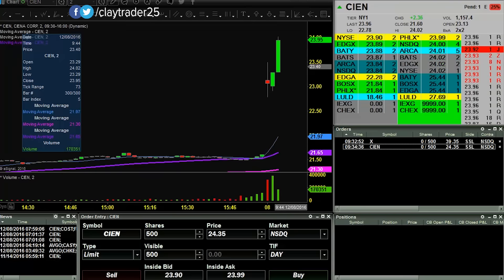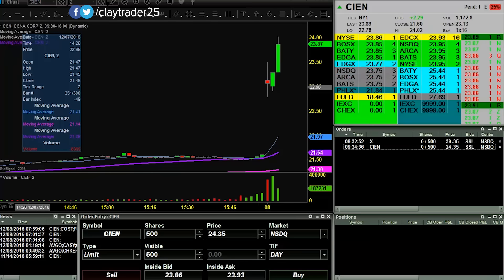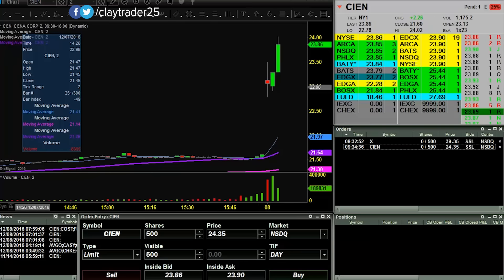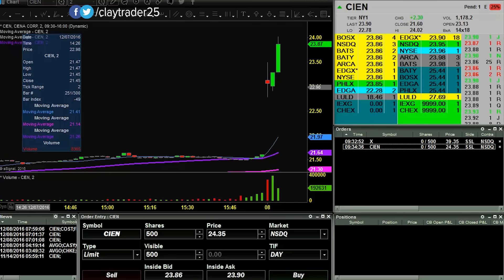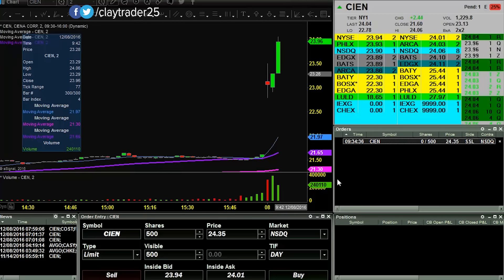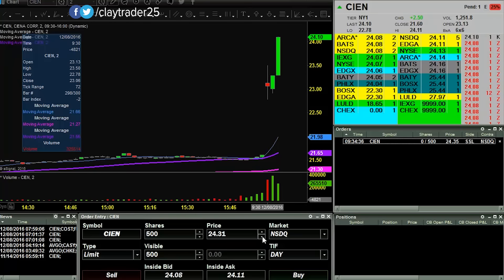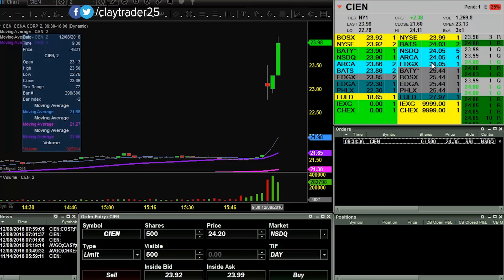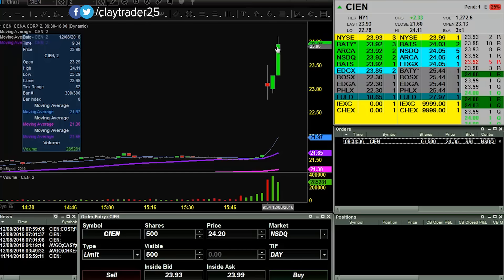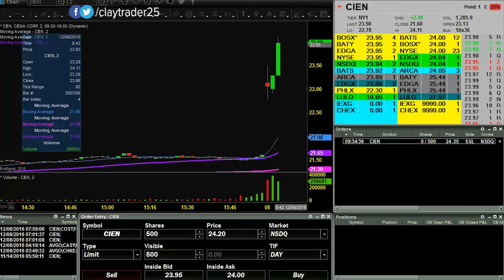Looking to short at 24.35 here on CIEN. Let me get this alerted in the chat room too. Okay, been alerted — I really didn't spell the words right, but they'll get the point. So there's the break of 24. Let's see if it can get up to my initial entry point. I'm back below 24 it goes. I will keep you posted on this one, I'll go ahead and pause it.